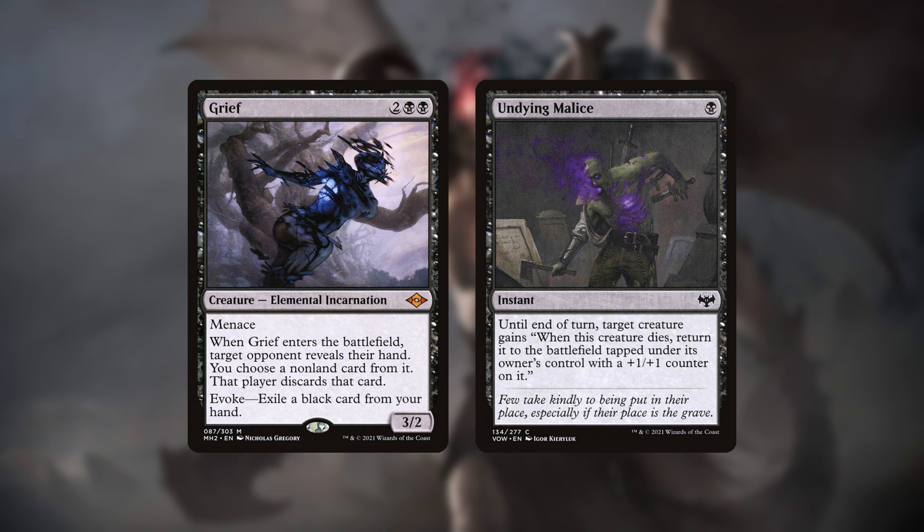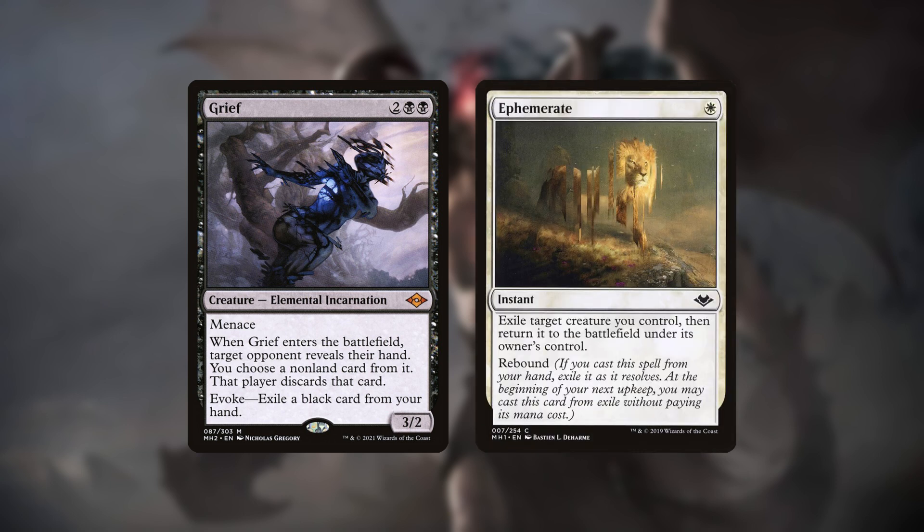Like Rakdos Scam, you can sometimes win the game off Ephemerate and Grief on turn 1, but you'll probably still need more pressure to back it up.